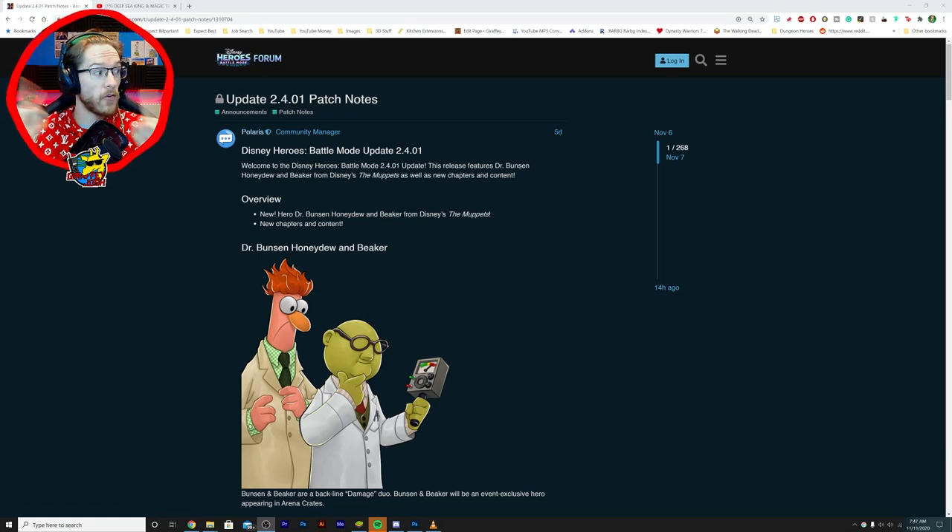Welcome back to a brand new Disney Heroes Battle Mode video. This is a pretty exciting one because we've got an update here. This update did drop five days ago but I completely overlooked it, so I wanted to talk about it. We have Dr. Bunsen Honeydew and Beaker, which is obviously another continuation of the Muppet characters — and I think that is very awesome.